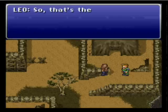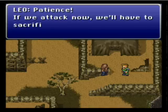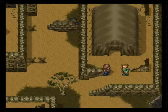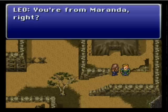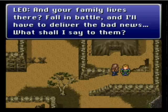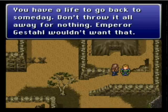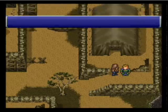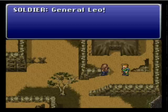We meet General Leo here. The soldier's talking to him — basically, the soldier's a little gung-ho, willing to give his life for the Empire. Leo's saying, 'Whoa, calm down, son. Your life is worth more than just an easy death on the battlefield.' General Leo actually cares for his troops, which is really strange because he's part of the Empire, which we are opposed to. It kind of makes you question how, if he's such a high-ranking general, he can be so honorable.